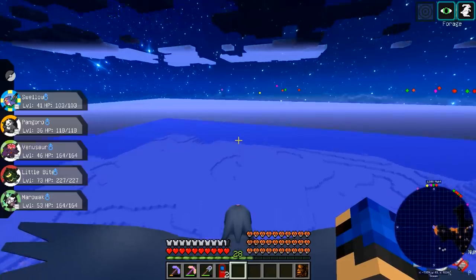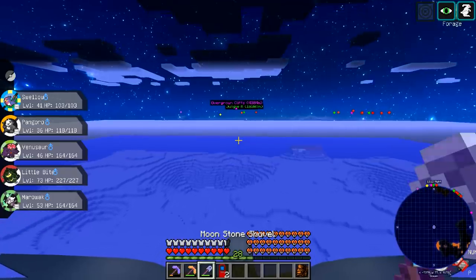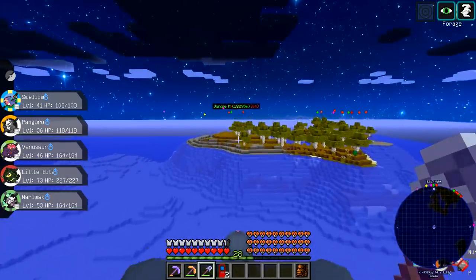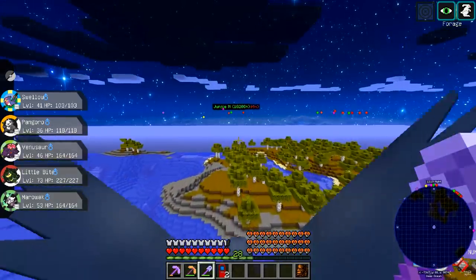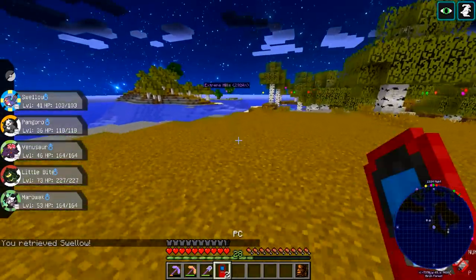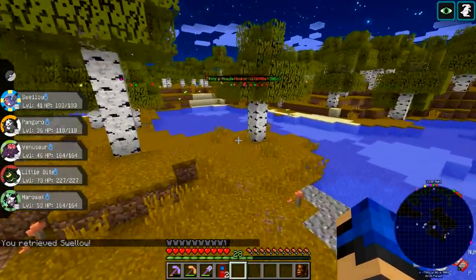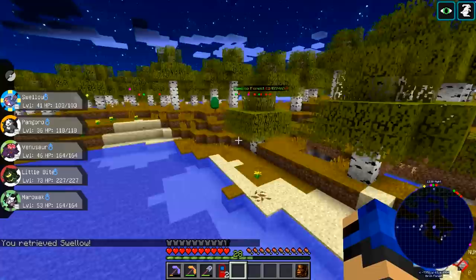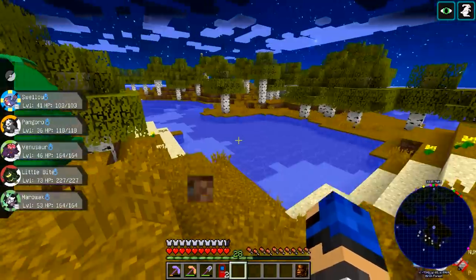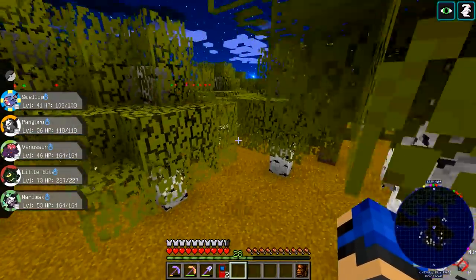My Dittos are all Modest. Last season I had an Adamant and a Modest Ditto. I think you were going to trade someone for an Adamant one but never ended up doing it. Does Everstone transfer nature? Yep. Everstone is guaranteed nature transfer.